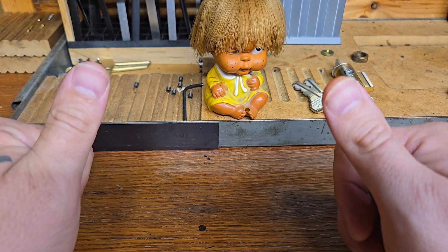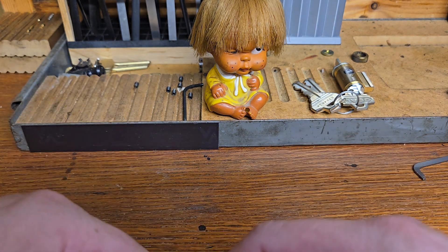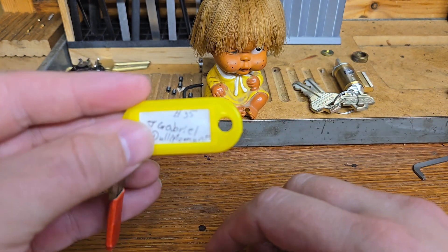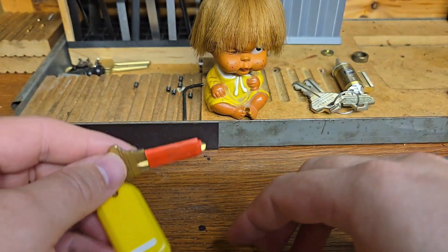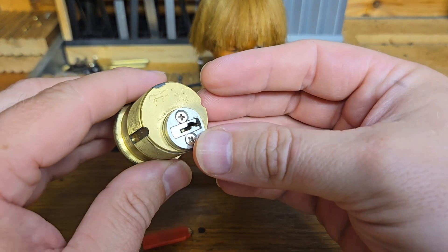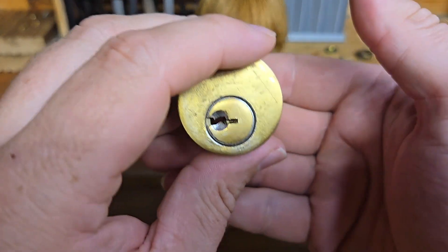What is going on everybody? Keybeard here with another fun video from the Lockshed. In this video I picked and will gut a challenge lock from Jay Gabriel — his 'Dull Moment.' If you notice it's already open because I picked it, so this is the intro after I picked it. This guy was a fighter and I didn't know if I was actually going to be able to get it open, but I got it.